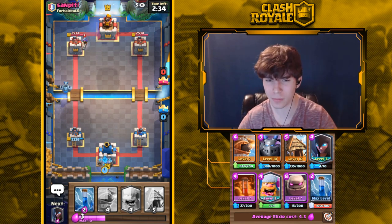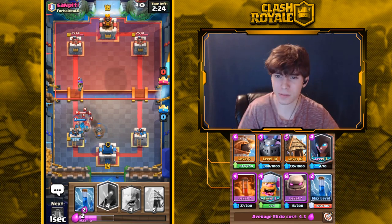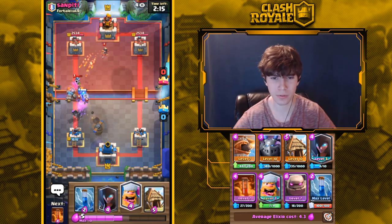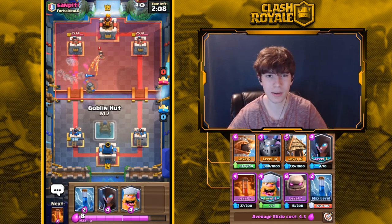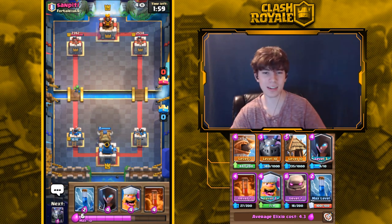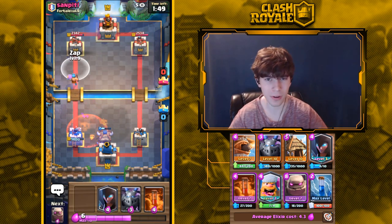I think a lot of people overrate Goblin Hut. The problem is just that the win conditions it pairs well with are really strong right now. I think it's kind of fine — we just needed a bit more counterplay. It was just a tiny bit too strong, and with this nerf I think it's a step in the right direction. Maybe even one less Spear Goblin would make it perfectly balanced, but this is close.